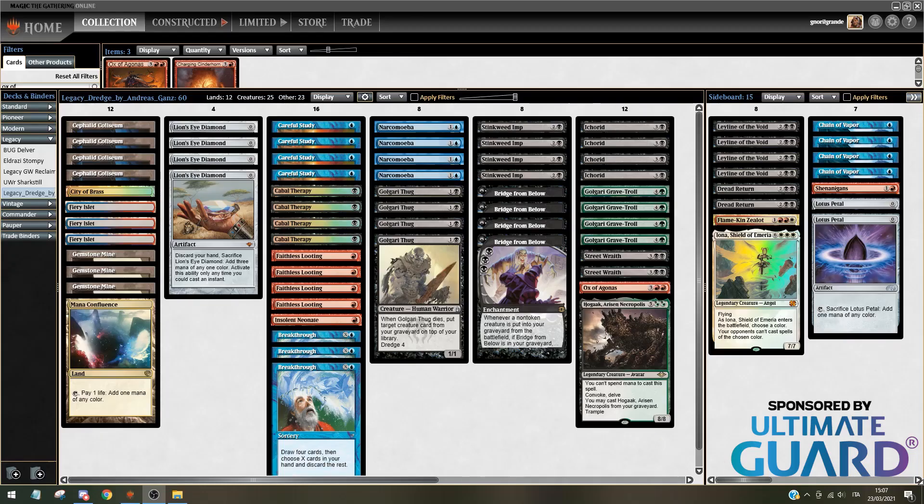Hello everybody, welcome to a new Legacy video. Today, in honor of the memory of Andreas Gans, a Swiss player who passed away last week, I decided to play his deck, Dredge — the deck that he played in GP Bologna, a GP I have good memories of since I intentionally drew with him in round 16, so we both made top 8. That was also my last GP.